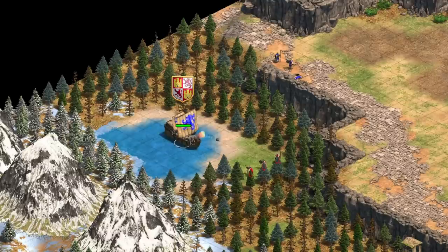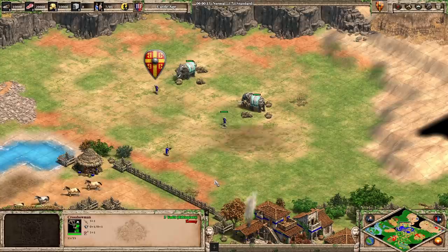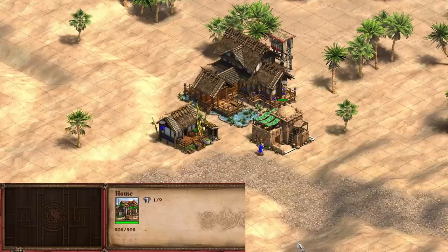An example is the Spanish faster cannonballs from cannon galleons. A converted cannon galleon will start shooting high-speed cannonballs as soon as they're converted to the Spanish side. Civilization bonuses that just affect a unit's stats, such as Saracen's bonus damage versus buildings and Ethiopian faster firing archers, are applied on unit creation. So if your opponent is Ethiopians and you convert an archer, it will fire faster, but if you're Ethiopians and you convert an archer, it will fire slower than your other archers.